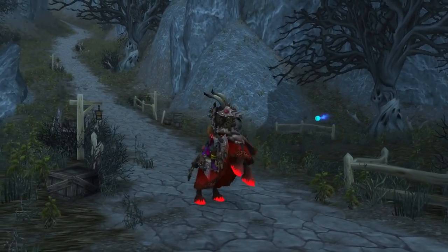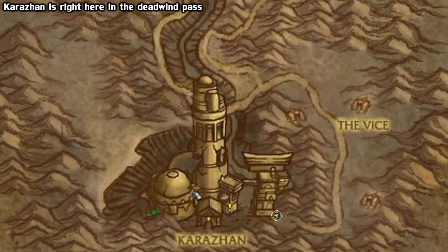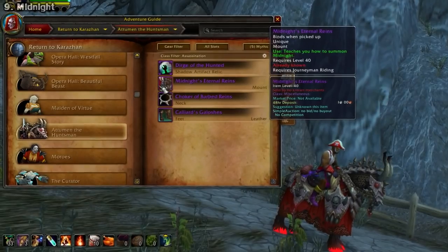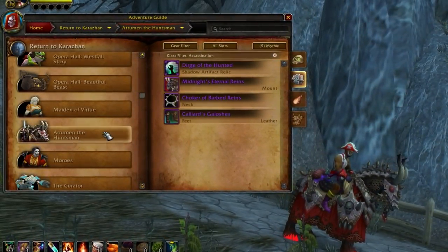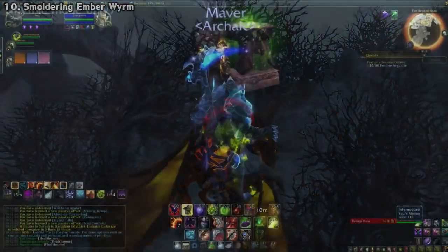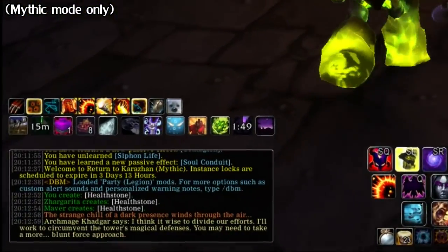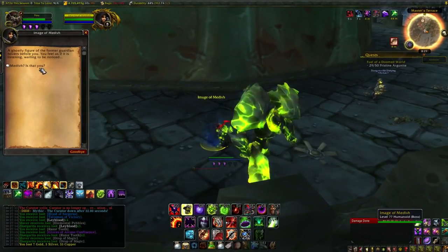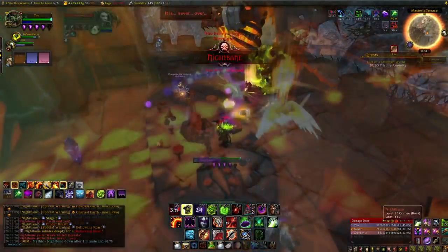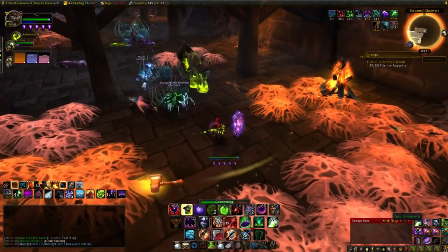We do have a few dungeon mounts as well. Two are from the Karazhan Mega Dungeon released in patch 7.1. The simple one is Midnight — a drop from the Atumen the Huntsman boss on Mythic difficulty at only a 1% drop rate. We also have the Smoldering Ember Worm, which is more complicated. Once you enter, you have a limited time to click a bunch of crystals, then go to the Ramparts to summon Nightbane as a boss — kill him and he has a chance to drop the mount. I'll have a link to a separate guide in the description.